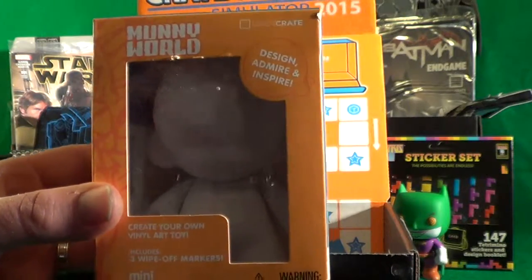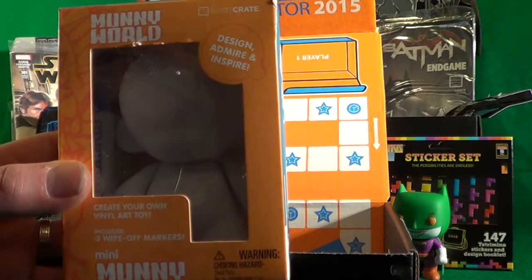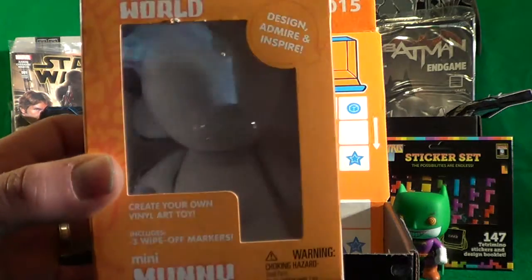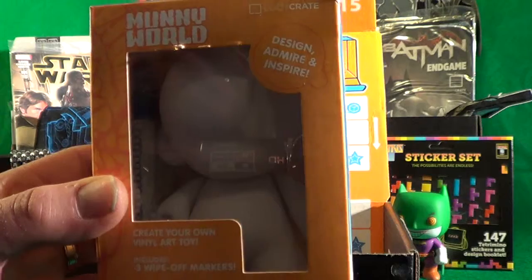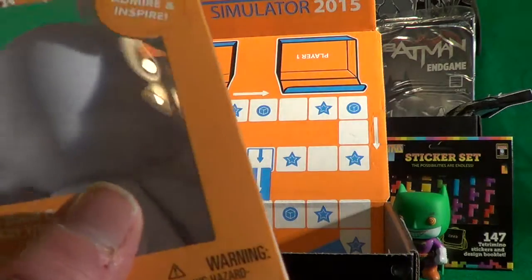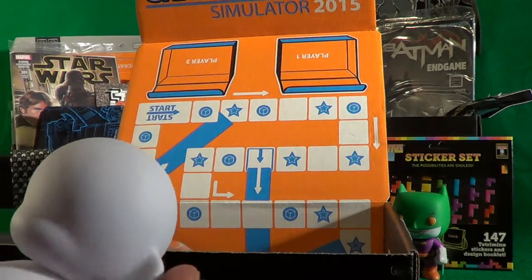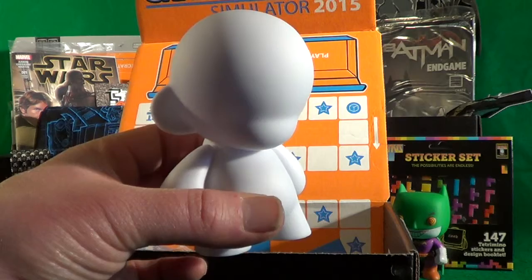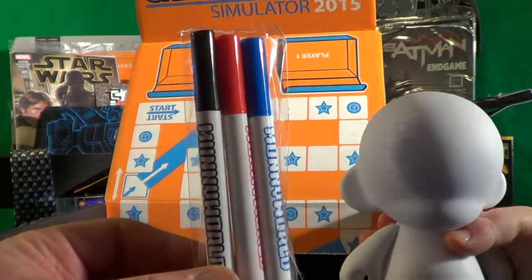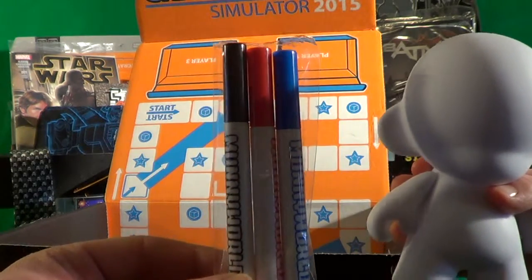One of the first things I pulled out is a blank figure from Munny World — create your own vinyl toy art. It includes three wipe-off markers, so this is a little figure that we can personalize ourselves. We can see here a cute little blank figure, and here are the markers: blue, red, and black, to decorate our very own Munny figure.